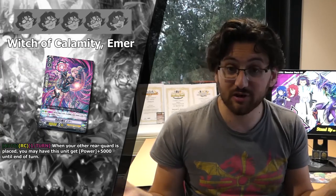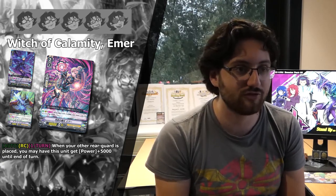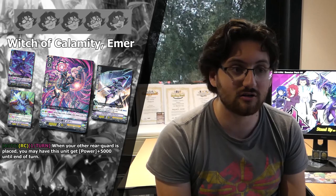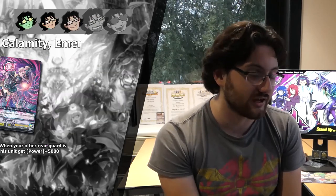Next up we've got the vanilla Blaster X — it's just bad, one star. Then we've got Witch of Calamity Aimer. Her skill is pretty decent — she gets plus 5k when you call something, and you're going to do that every turn since you're also retiring stuff from your own field. As a 15k attacker with an 8k booster she can become a 23k attacker, similar to the Royal Paladin 15k vanilla cards. I give it 3 stars.